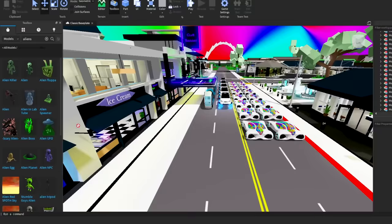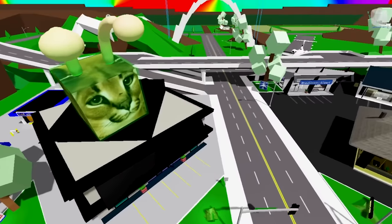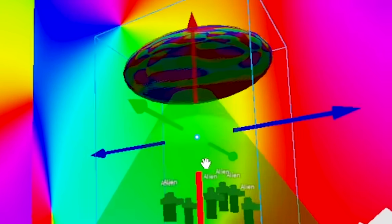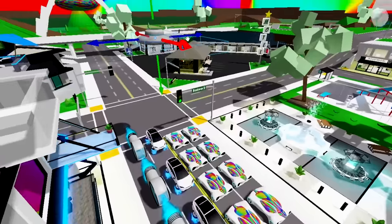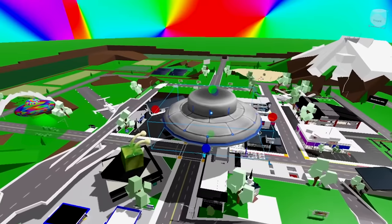Alien killer — I'm going to put an alien killer right here at the ice cream shop. We're going to put an alien floppa at the mall — the alien floppa is the king of the world. Oh my God, look at this alien UFO! I'm just going to put this alien UFO all over here. I think it's picking up aliens and stuff. I'm also going to put UFOs all around because I guess that's going to be the future — aliens might take over.